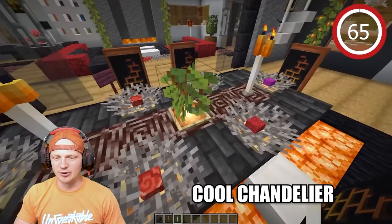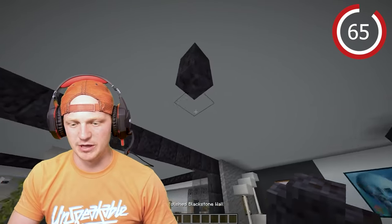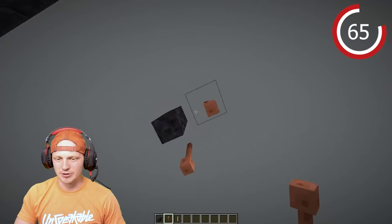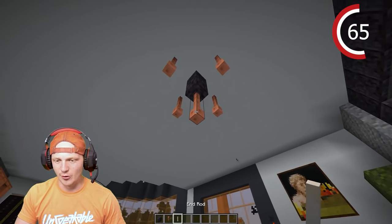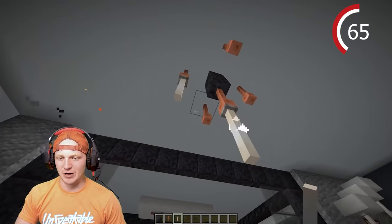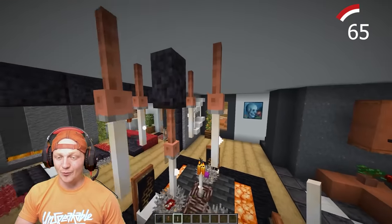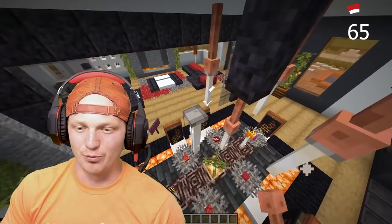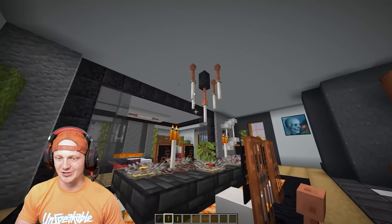We're going to place a chandelier right here, centering it with the table under this tree. Use polished blackstone wall, drop lightning rods all around it, another lightning rod in the middle, and an end rod. Drop end rods on all the lightning rods, and if you want to get really fancy, break them and flip them around. That is our chandelier.